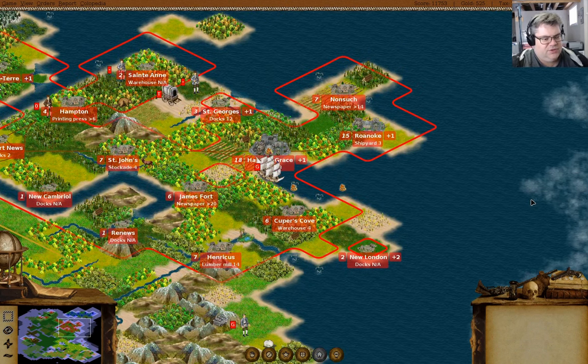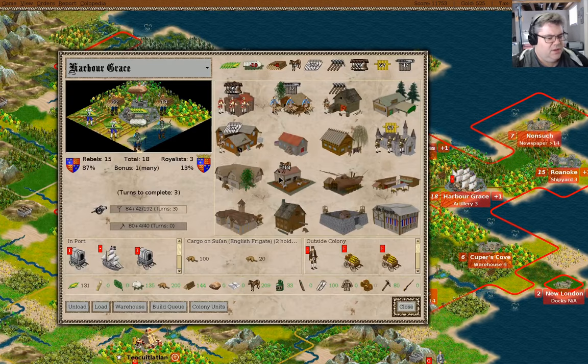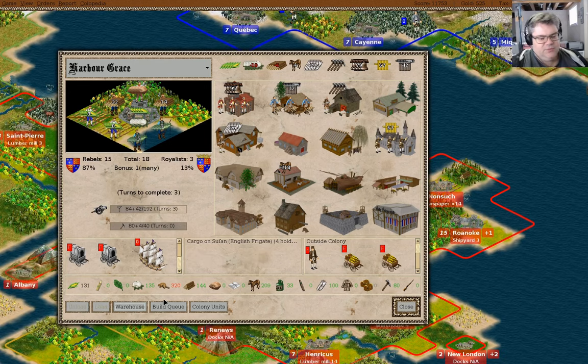Let's just let some stuff actually happen here. We have furs that have arrived in Harbor Grace on the frigate. If we unload those, we'll just unload them and they'll do their thing there.